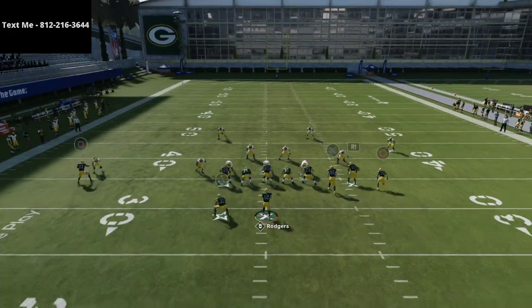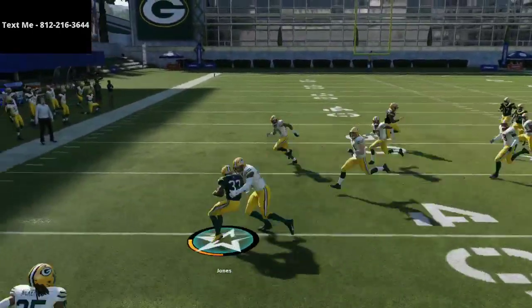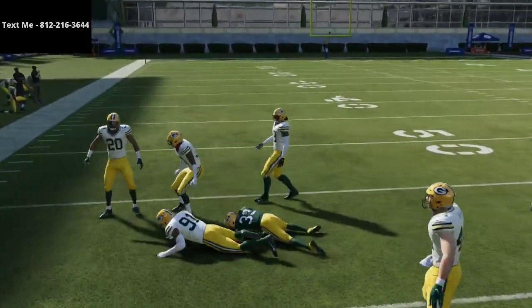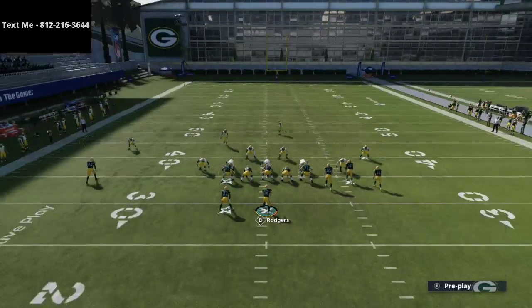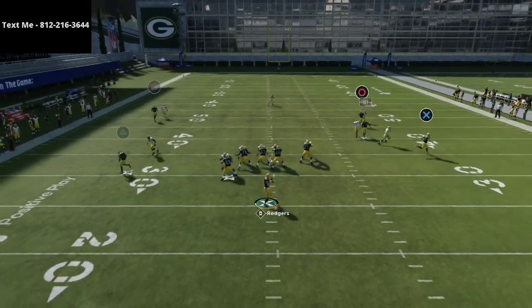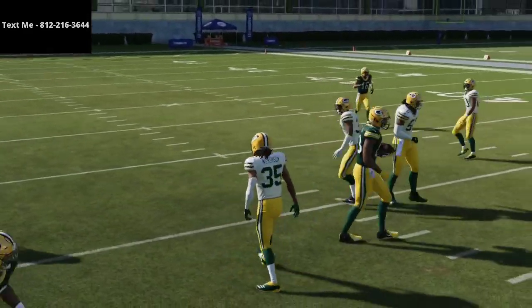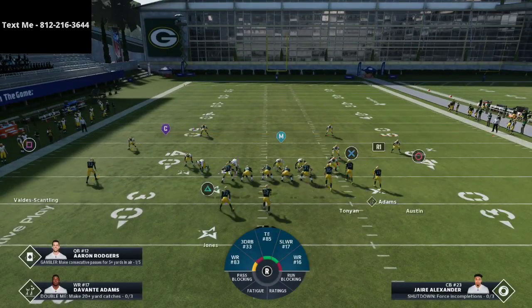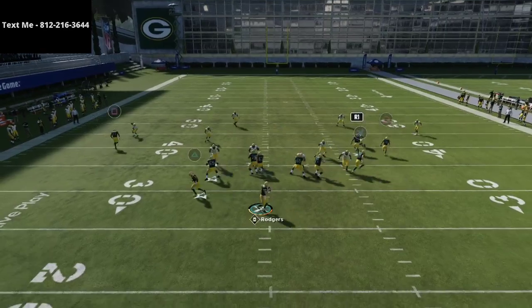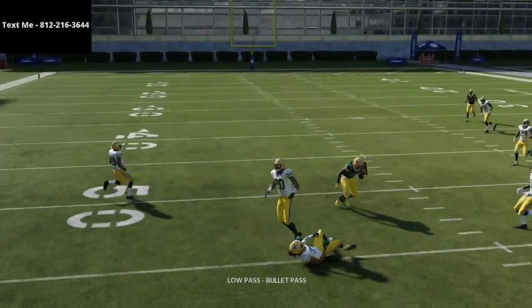With the running back there are two adjustments I like to make. The first is putting him on a wheel route — wheel routes do a really good job at pulling the zones out of the way and allowing space to hit Scantling on this in route. This dig route is super good too. It's very similar to the in route from deep corner out of gun bunch, and you can low-ball it, pass-lead it inside — it's a very open route.